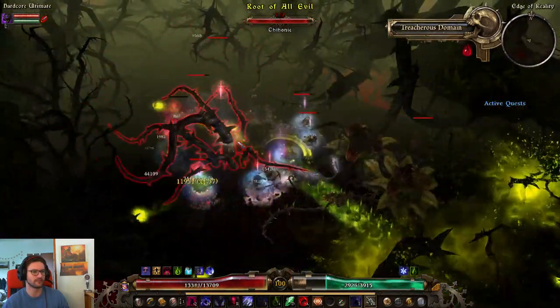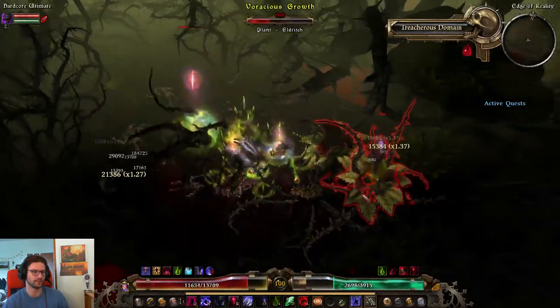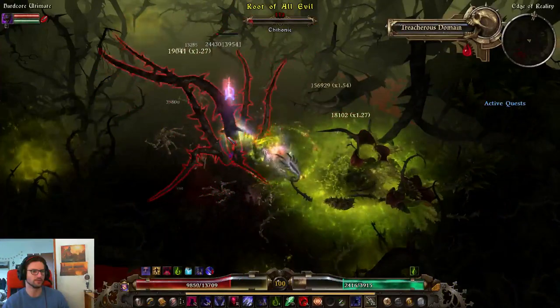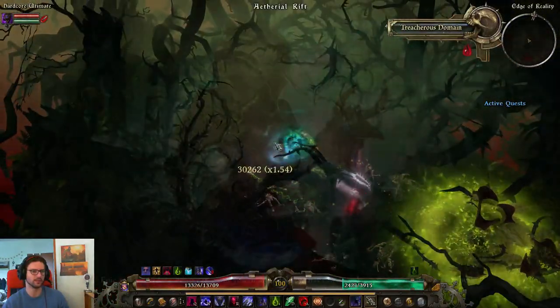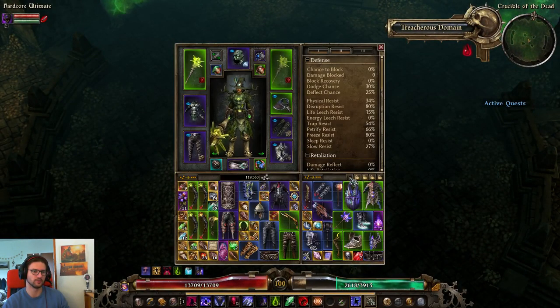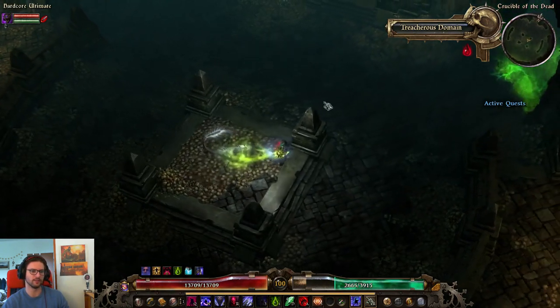Let's do triple Dark Ones next time. I'm just here to show you the Lokarr fight. Let's kill Lokarr once again, and try to do him this time without any pots. Last time I used the Elixir of Drakonite actually — let's try without any pots this time. The Halcyon ointment doesn't do anything against Lokarr, so this is basically a no-pot fight.